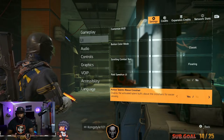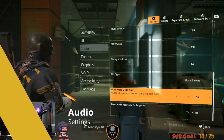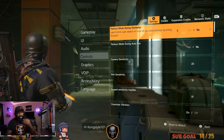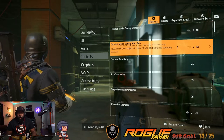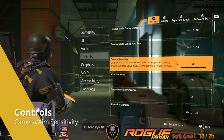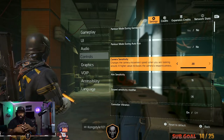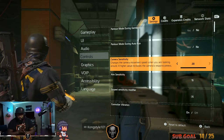Audio settings — adjust your audio as needed, make the game sound right. For controls, a lot of this is preferential. I got reset and had to redo mine, so my settings are back to basic. Parkour — I'd suggest not having auto-jump over things enabled. Camera settings — for controller, set camera sensitivity to 20 regardless of platform. If you're on PC with mouse and keyboard, DPI settings are different and I'm not the best person to ask since I'm a controller player, but for controller put camera sensitivity at 20.